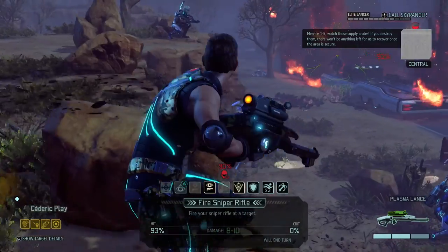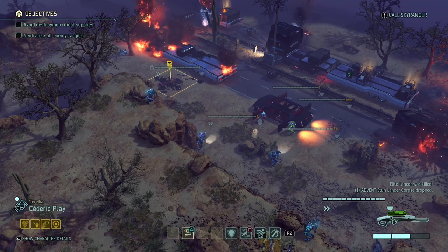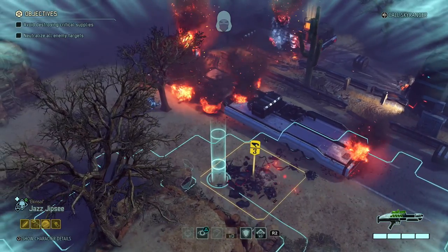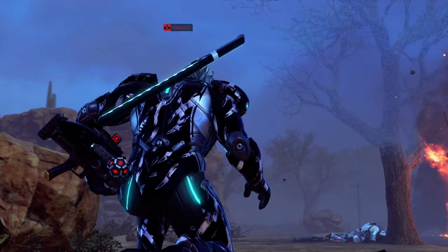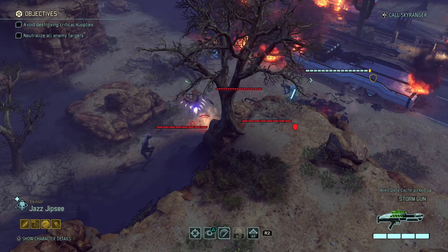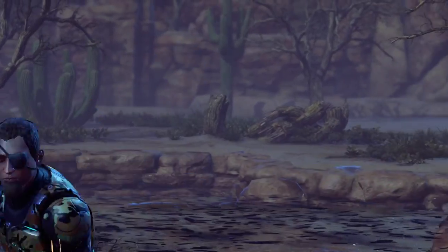Watch those supply crates — if you destroy them there won't be anything left for us to recover. There should be two more enemies — yeah, there we go. Let's put him on overwatch and put Jazz inside the loot since he's still in concealment — maybe he spots something. An Illyrium core — that's really good — superior laser sight and alien data cache. They're low level enemies which is good. Goodbye! Free melee attack because he came too close, then Cedric's overwatch shot for six damage. That archon is almost done for.